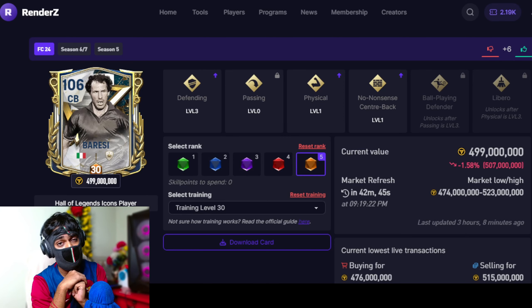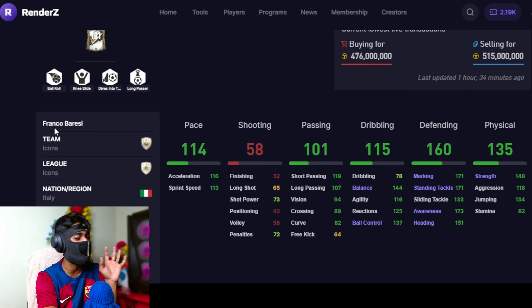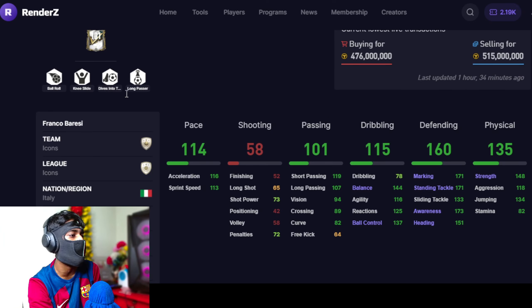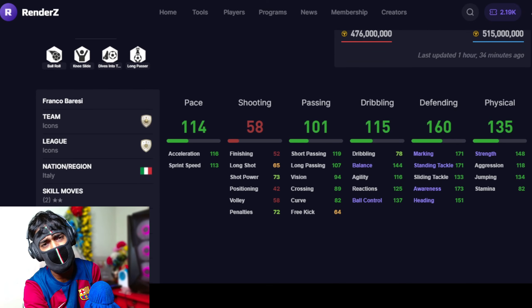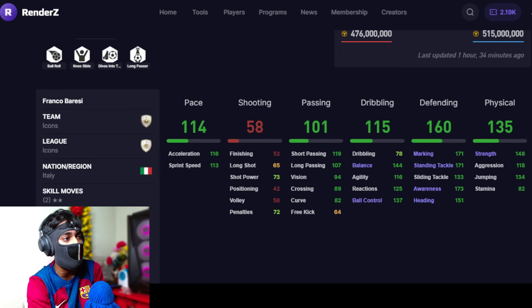Now that most important part — coming to the center backs. I thought Baris was gonna be a very good option, but you guys said his height is short at 5 foot 9 inches. If you look at the special traits: no power header, dives into tackle, long passer. But his defending stats are outstanding — he is one of the best when it comes to defending stats. Gameplay-wise, it's probably too early to say whether he is outstanding, but he definitely has potential. We're gonna take this card into consideration in future. As of now, we're gonna go with the top three best center backs in FC Mobile.